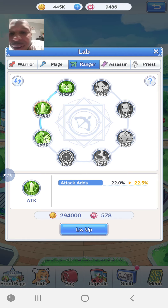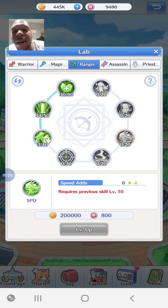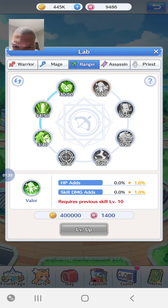Think of it like a wheel - you've got to go around the wheel to get to each stat. But as you go around this circular wheel, the requirements get much much higher. When you get up to the top one, for example, you're paying 400,000 and 1,400 guild coins for one power up, which is pretty steep. So just know that as you do it, it costs more.